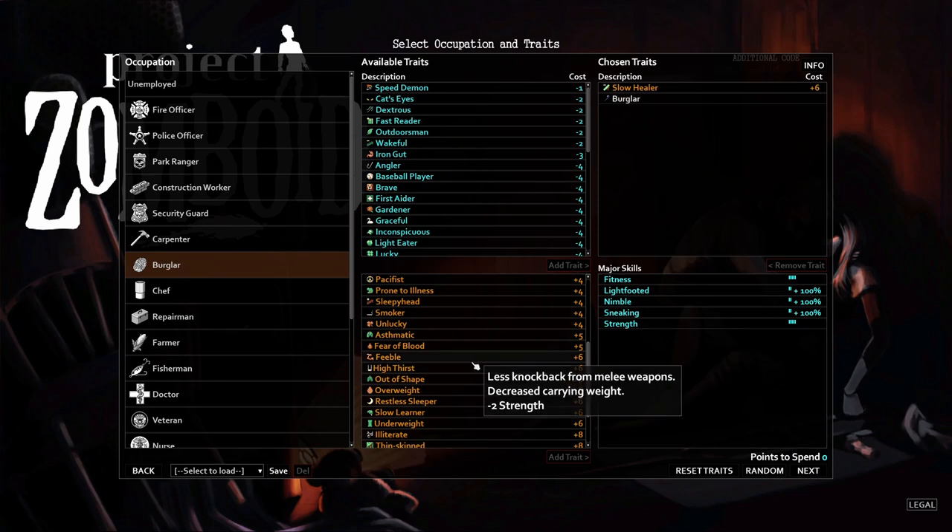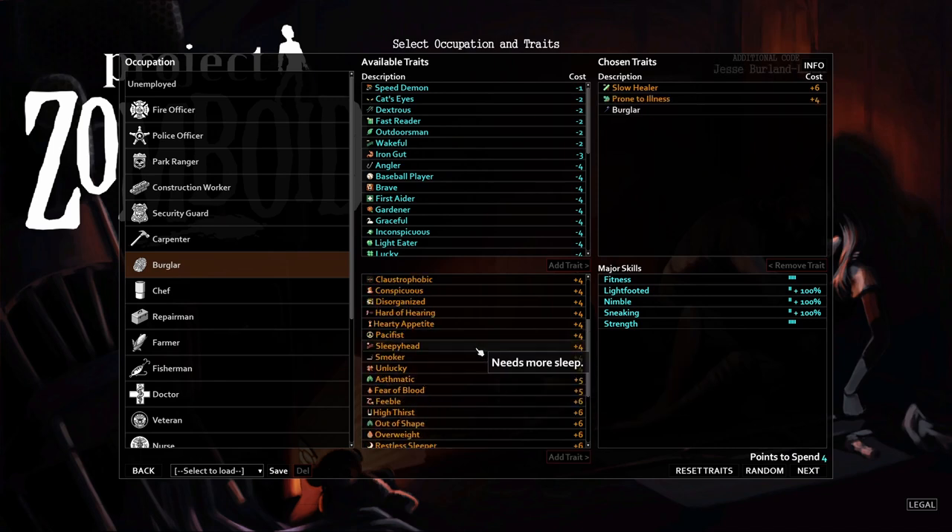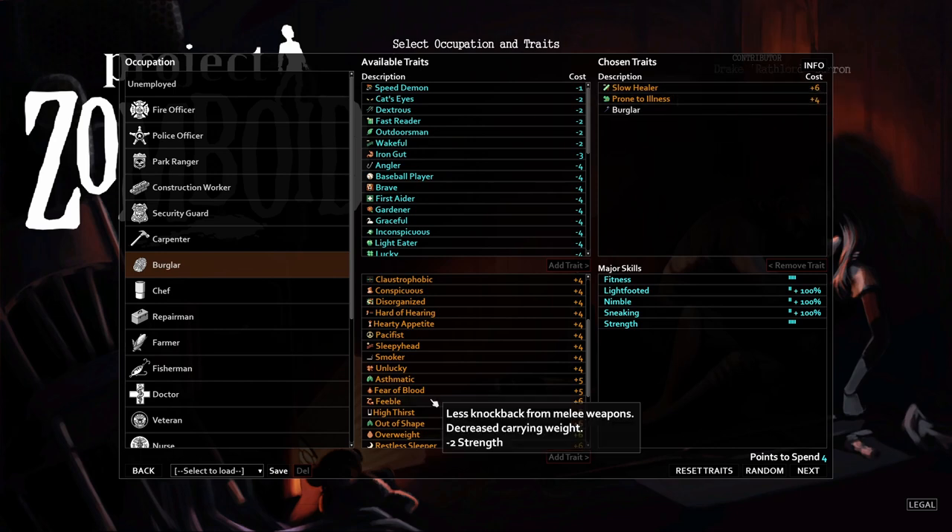'Prone to Illness' gives four more points — you're more prone to disease and faster rate of zombification. You don't care how fast you zombify once you get bitten or scratched and roll those bad percentages. A scratch has a 7% infection chance, laceration 25%, and a bite is 100% infection. This trait really only hurts you in extreme cold situations, which you'll rarely encounter as a new player.